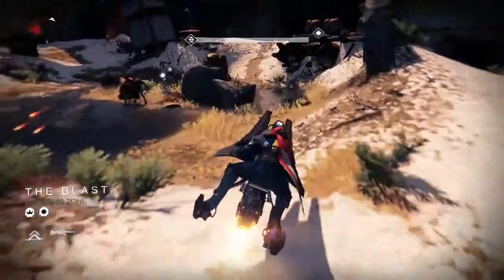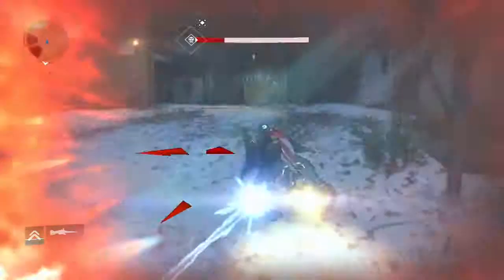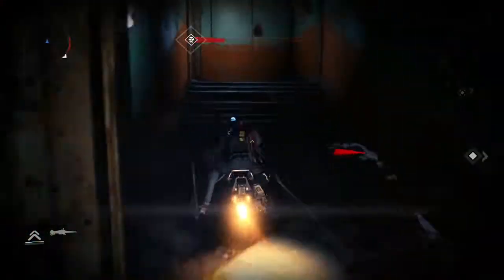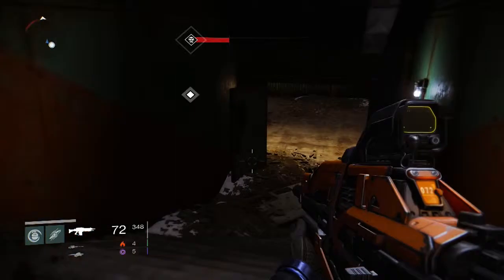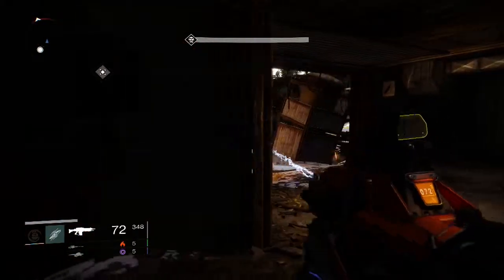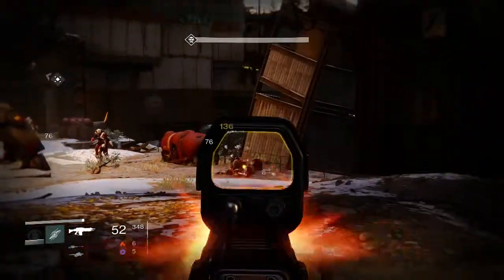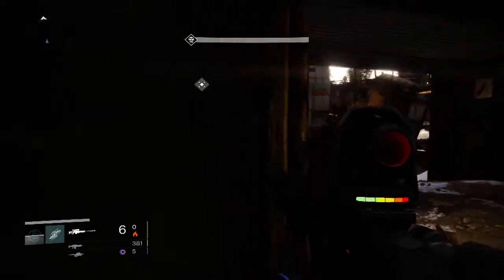Moving into the second spot, which is over by the Devil Tank. There are actually two spots. The first spot I didn't really show you because it's kind of obvious — it's the building where you first go past. The second spot is my favorite because it gets you a little bit closer and it's harder for enemies to come get you, and it's not as exposed to rushing enemies.